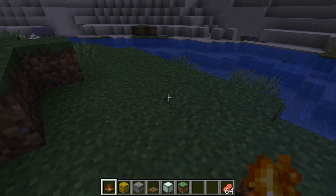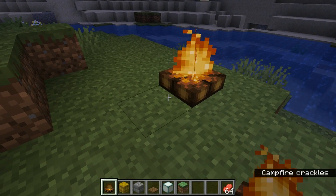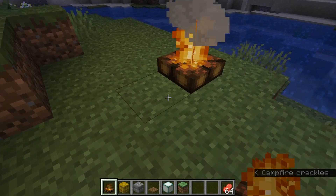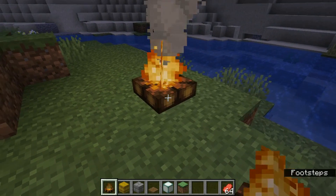So how the campfire works is pretty simple. You place it down and it makes a very small amount of light. It only emits a light level of 9, which means it's only really useful for keeping mobs from spawning in about a 3x3 square area. So light-wise, it doesn't do a whole lot.